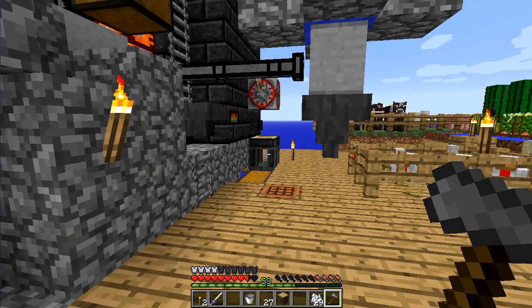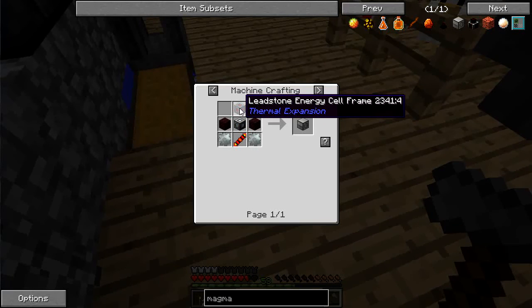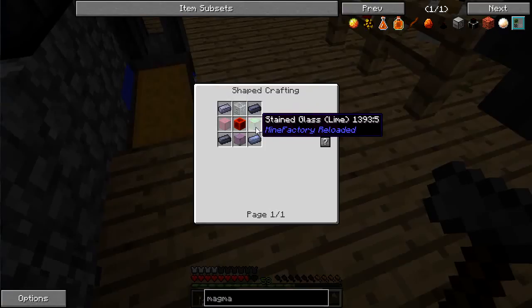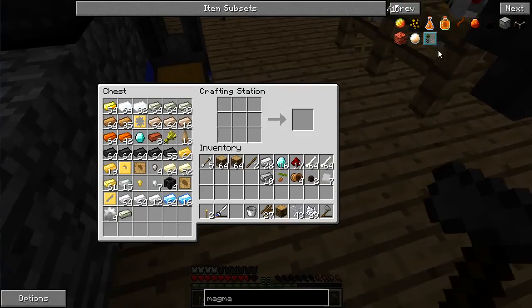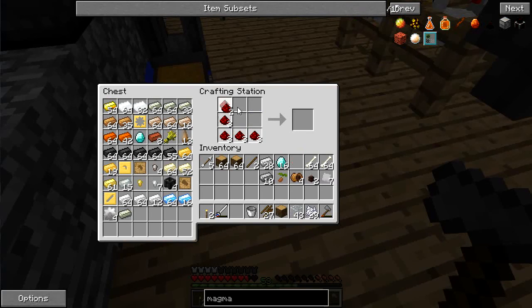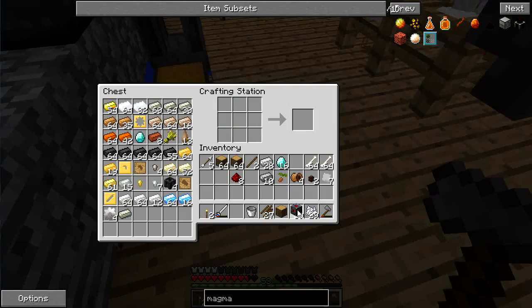Alright, I'm back. Let's take a look at the magma crucible formula. The last piece I need is the leadstone energy cell frame, which appears to be just glass. I need a block of redstone, so let's form that up, and one leadstone energy frame — excellent.